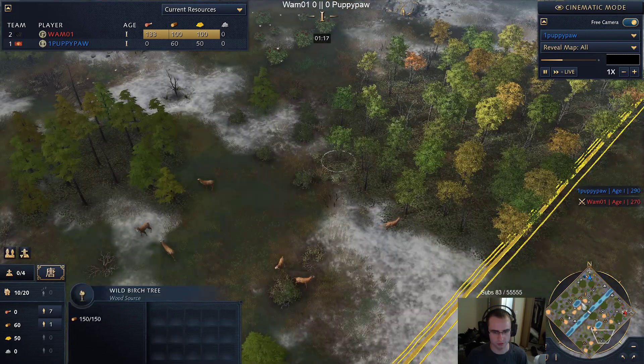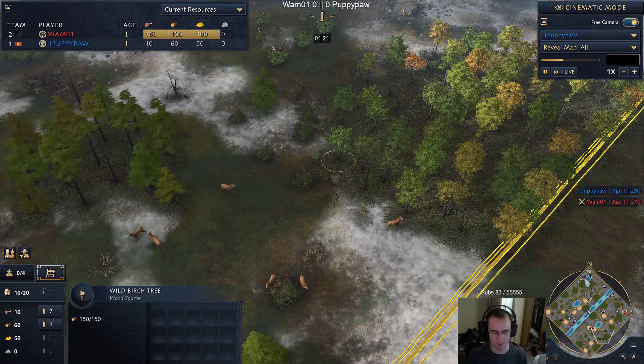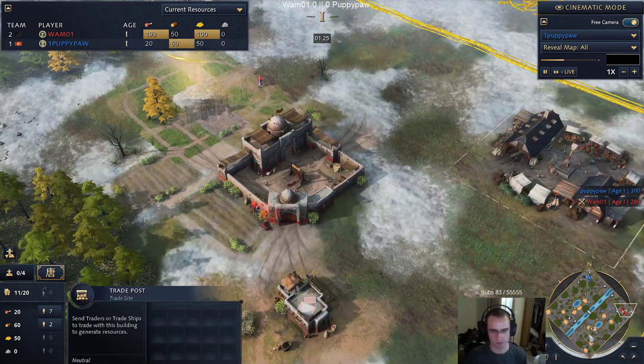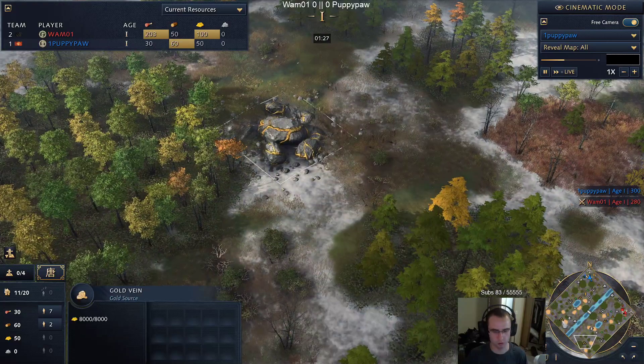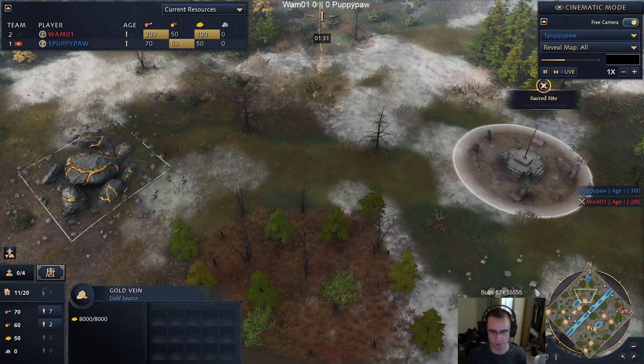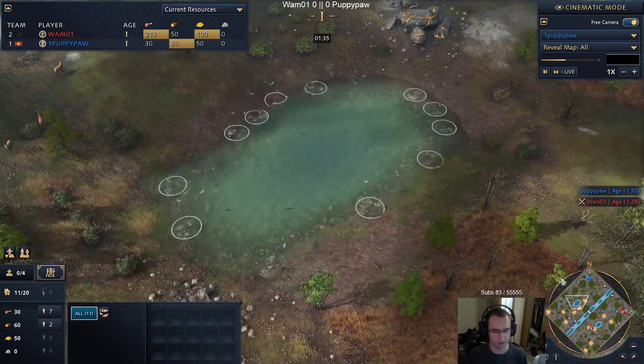Two hunts, two berries - actually three berries - and then they each have a market by their side, and their large gold mines are here. So in general, very mirrored. There's a little pond here where they can go fishing.